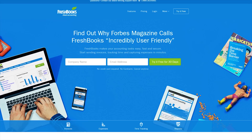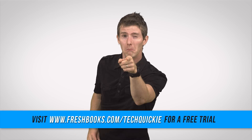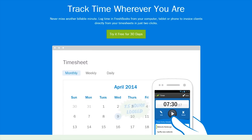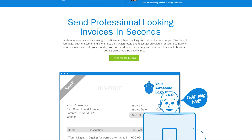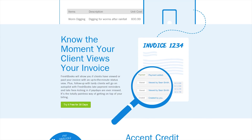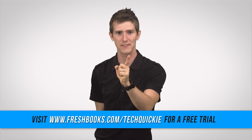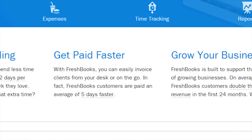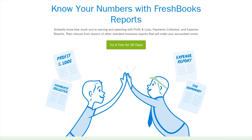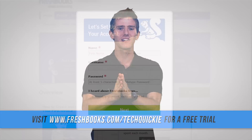And you know what else I appreciate? FreshBooks. It is the online accounting tool designed for freelance workers or small businesses. It makes invoicing, getting paid, and tracking your hours and expenses easier. The little details about cash flow are all in one place so you know where you stand. It shows a full history of each invoice, allowing you to check if your client viewed it, and then you can actually have them pay it right through FreshBooks. Collecting money just got easier.